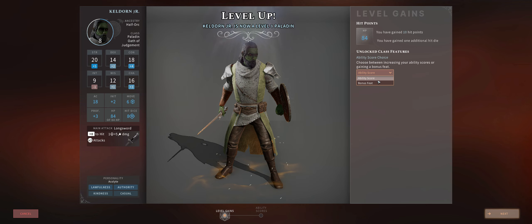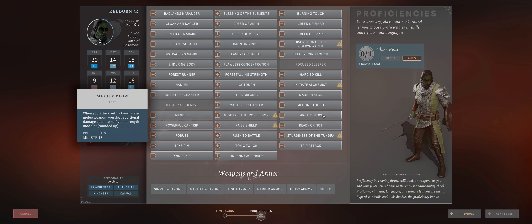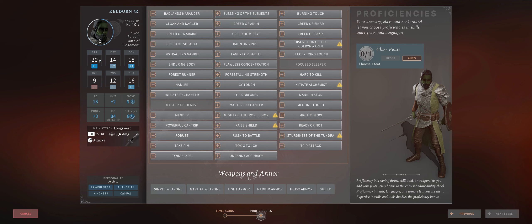At level 8 we want yet another feat. This time Mighty Blow is the way to go. Whenever you attack with a two-handed weapon, you'll get to deal additional damage equal to half your strength modifier — so even at this level it's already a plus 3, which you increase as we get boosts from gear and potions to set our strength to let's say 27 even.